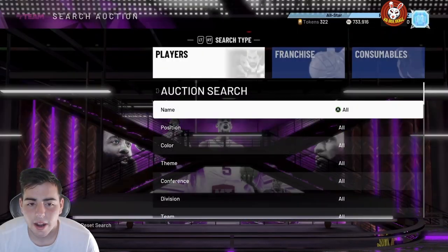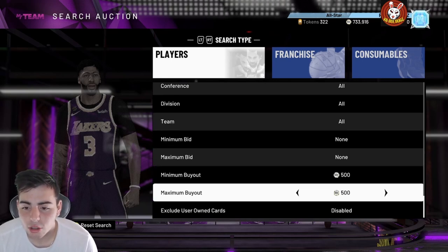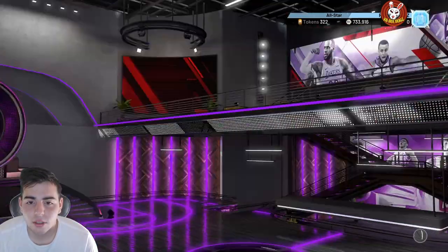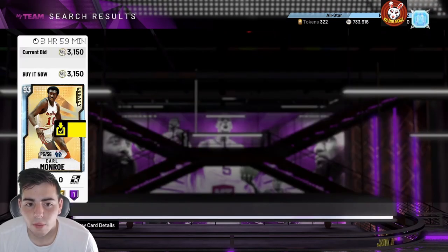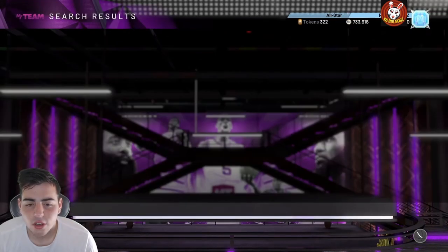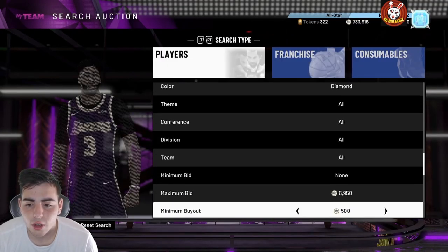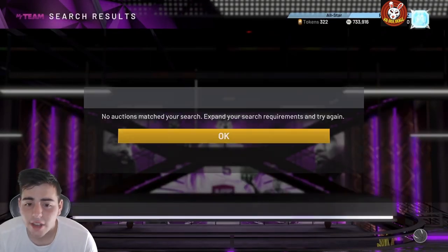If you're a beginner trying to make MT and you only have around 10k, if you don't even have 10k you need to play Triple Threat Online first — you can make up to 100k an hour if you get lucky. For beginners, I recommend the Diamond filter. Set your buyout to around 4400, avoid Earl Monroe's, put your max bid same as before. Also, if you have a bad connection, don't bother with the opal filter. Wired connection makes a huge difference.